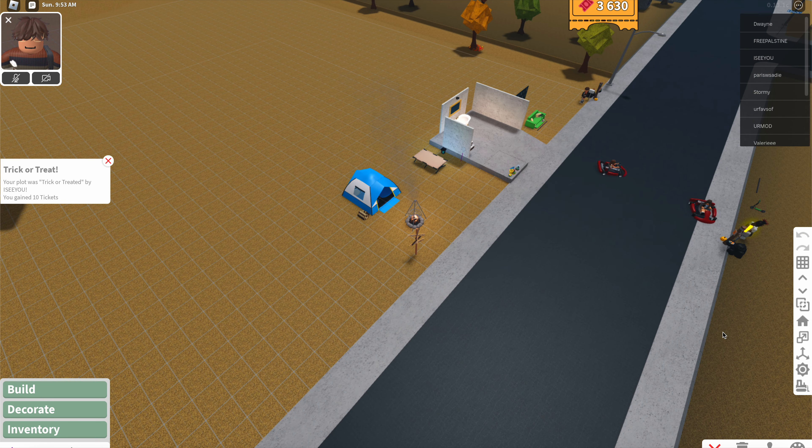Obviously right off the bat, the first thing you'll see when you join the game is the new Halloween menu, and also there is this new grass color — well it's not really new but the fall grass color. Before we get into some of the new features, I wanted to go ahead and show you guys some of the new things that are in here.